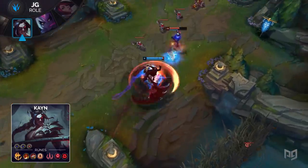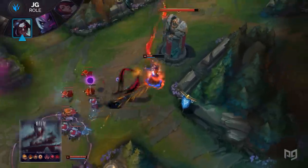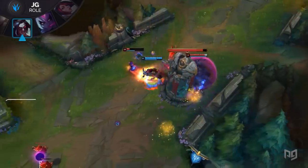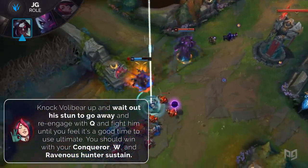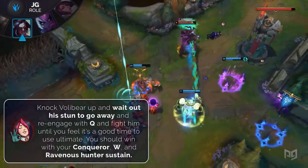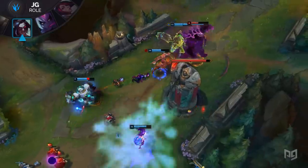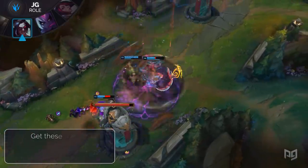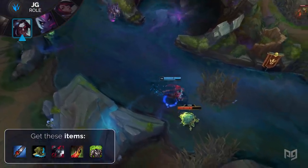Assuming you are Red Kayn, when Volibear runs at you the trade pattern will always look the same. Start out by using your W, Blade's Reach, to knock him up and stall out his Q stun. From here, you can look to fight him and use your ultimate, Umbral Trespass, to dodge his ultimate, ultimately resulting in a winning fight. For your build, run Blue Smite Warrior, Tabis or Merc Treads, Black Cleaver, Dead Man's Plate, and Spirit Visage for all the sustain in the world.